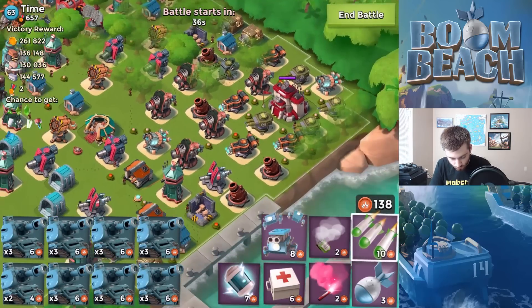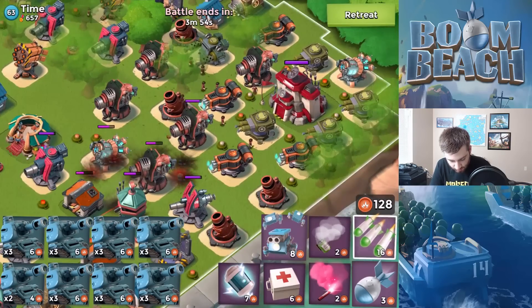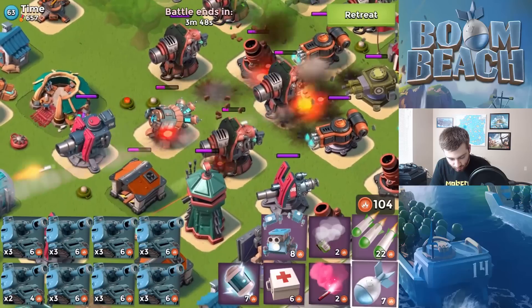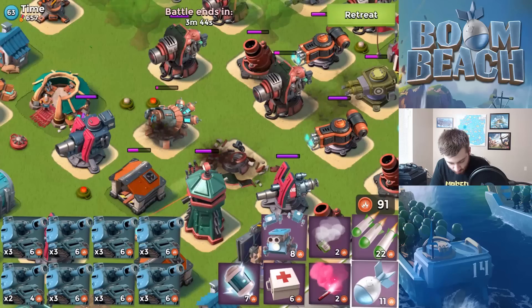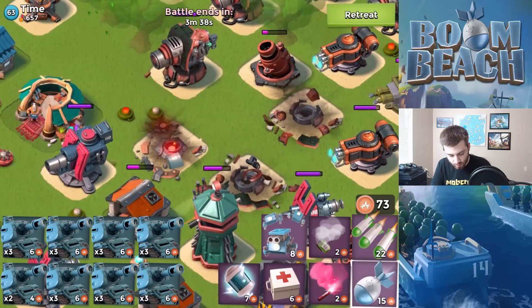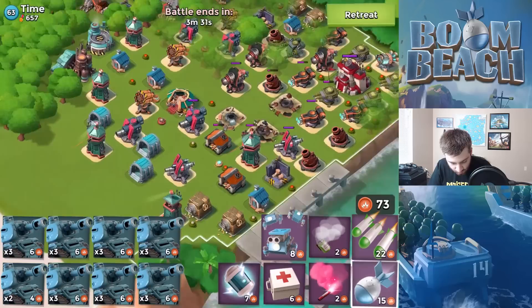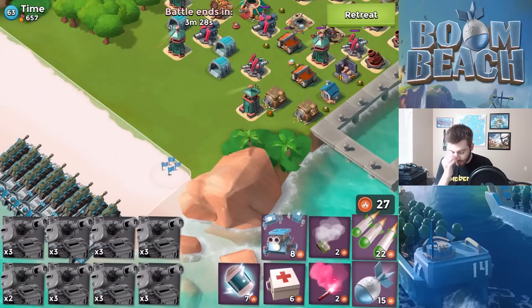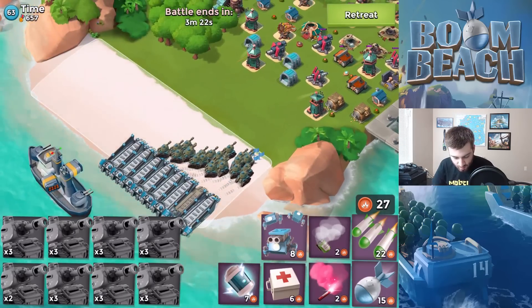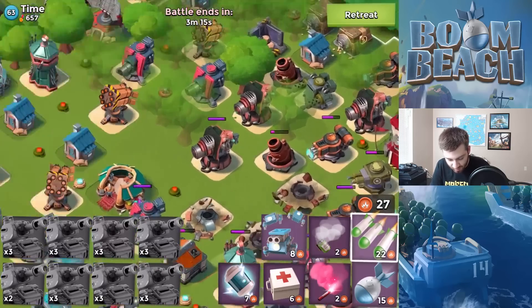We'll take care of this shock launcher and the boom cannon here. I'm gonna shock those two when we get to it — take out these three, then take out this boom cannon back here. The shock launcher is near the mine. We'll just drop the troops and see how it goes. We don't have medics with us, so it's gonna be us just managing our placements.